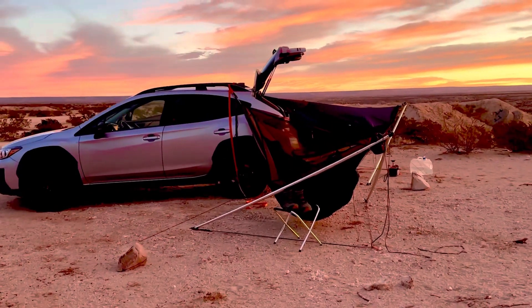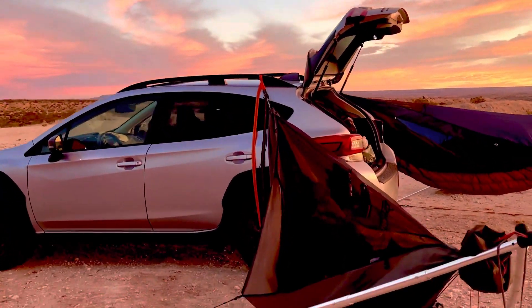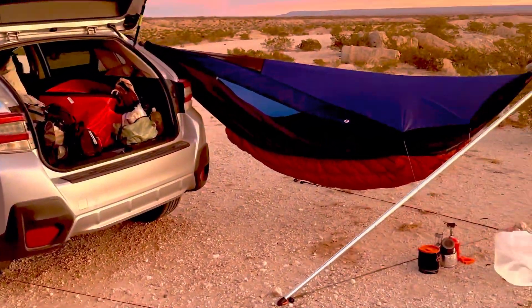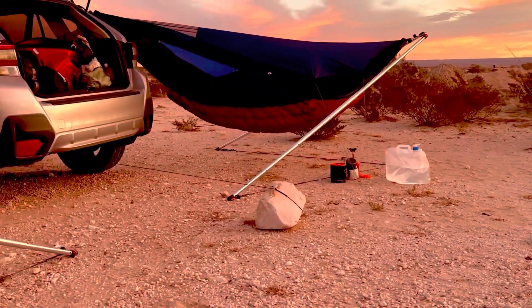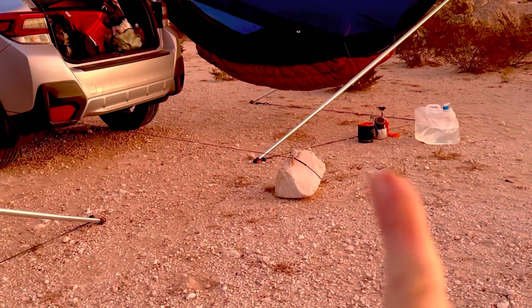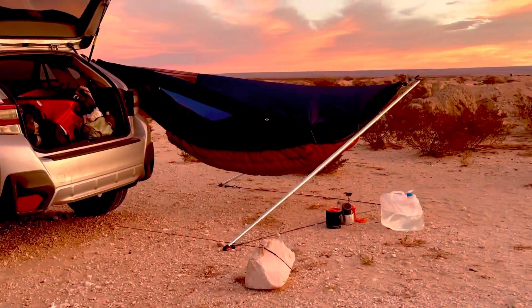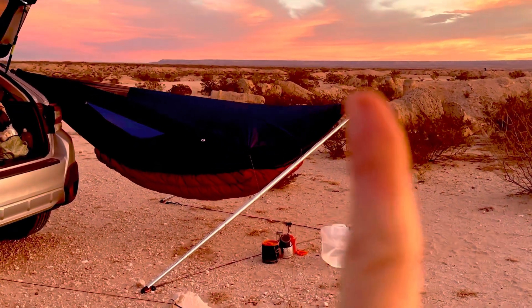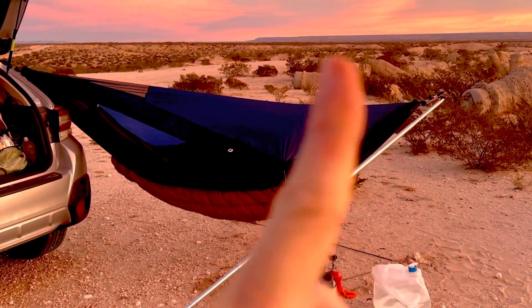We've got two hammocks hung here from the roof rack of the Crosstrek. See the other leg behind the hammock there? Your center of gravity stays to that side of that virtual baseline. And then you don't need to have any guy line here — this just floats freely, because your gravity weight is pulling the poles down instead of up and toward the car.